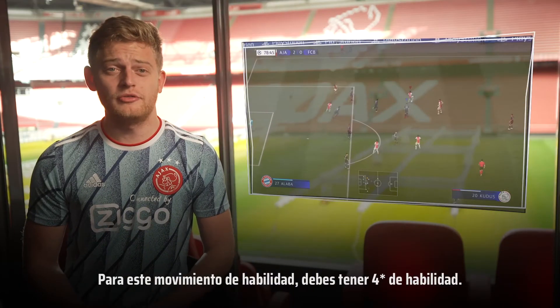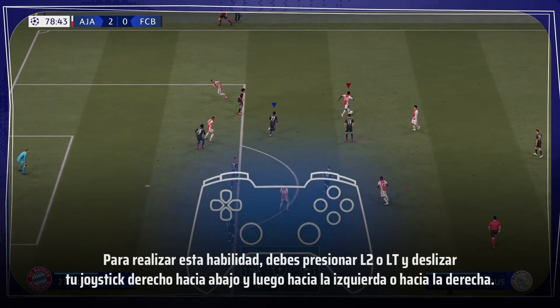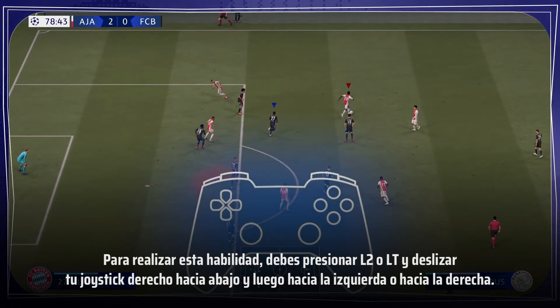To perform this skill move you need to press L2 or LT and flick your right stick down and then to the left or to the right.